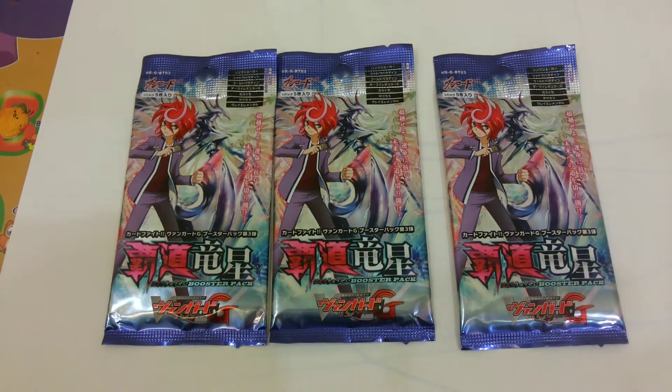Hello YouTube and Vanguard fans, welcome to my channel TMG3C3. Today I bought three packs of Vanguard G Poster Pack Number Three: Soviet Star Dragon. This is the first poster pack in Vanguard G that features Jewel Knights, which is my favorite clan beside the Strike unit. I hope to get the new perfect card and a common card that can allow me to soul charge, which will be very helpful in my Blaster Joker deck. Let's see what I got.